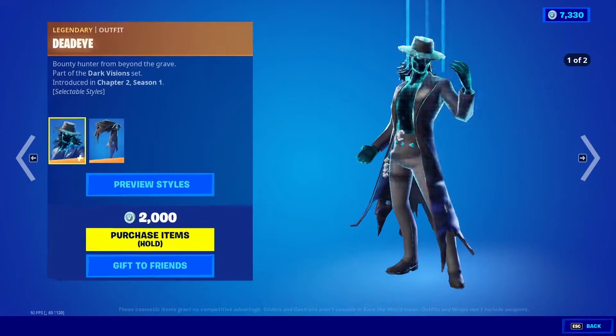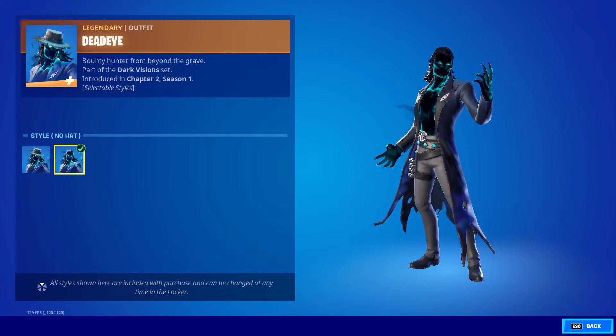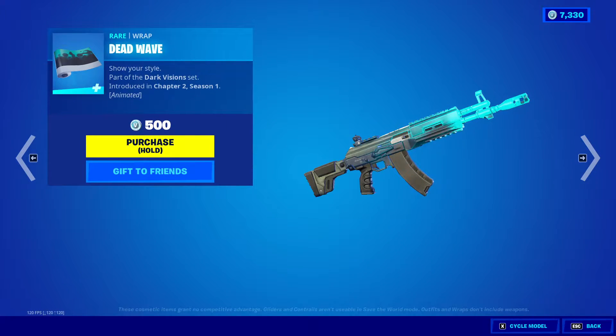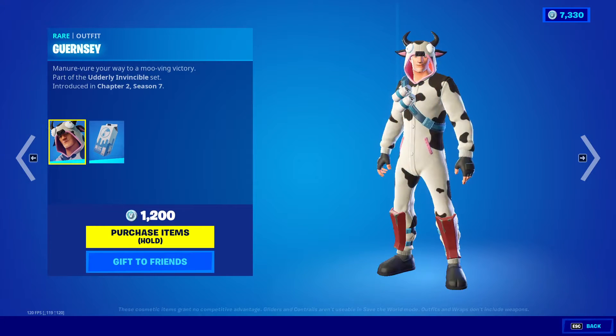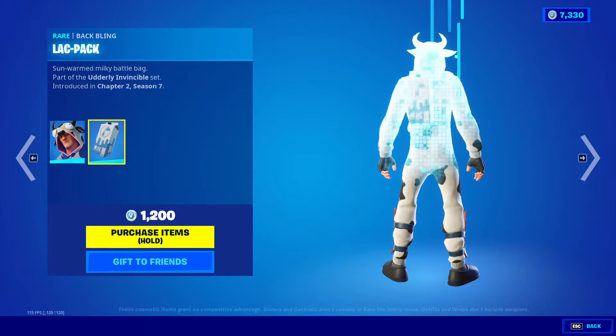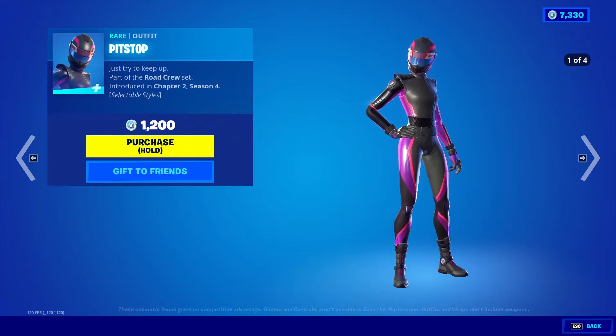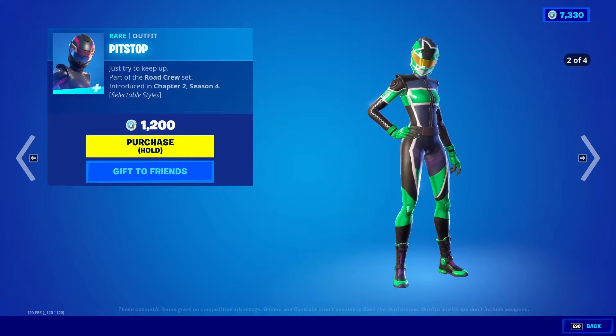Next we got Dead Eye — default, no hat — Second Sight, Spectral Scythe, Dead Wave, Guernsey, Black Pack, Sledge, Hyfer, Pit Stop. We got default green.